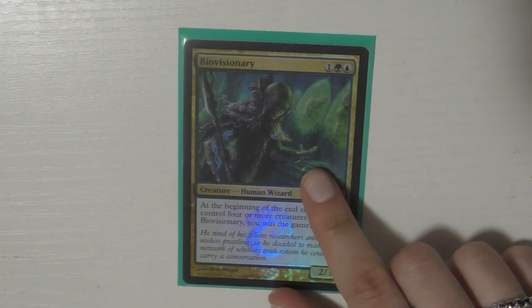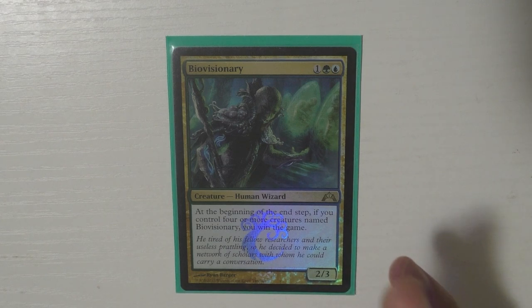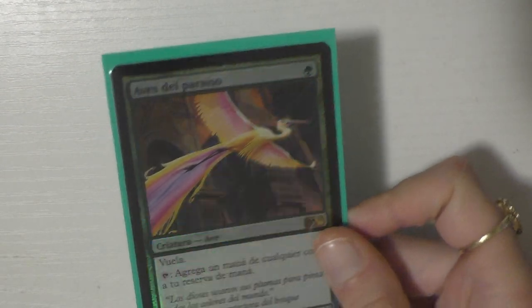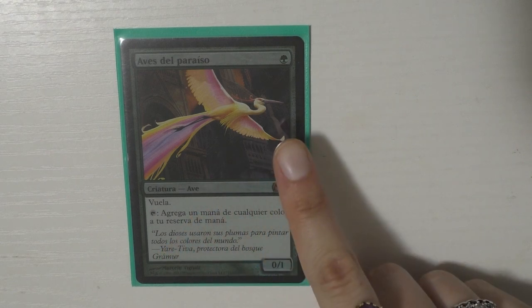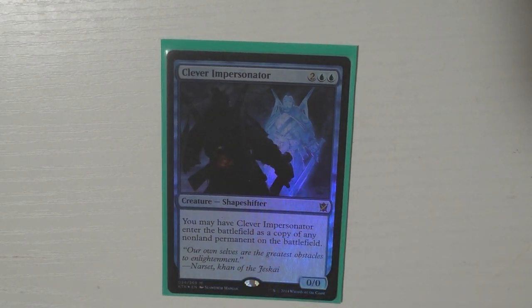Biovisionary is one of the win conditions — I have won games with this before. Before you say it's kind of bad, yes it is kind of bad, but that's the point. The deck is jank and not trying to take itself too seriously, and Biovisionary embodies that perfectly. This is probably one of the coolest Magic cards I own — a Spanish Birds of Paradise. I love that it offers any colored mana, which is really cool.